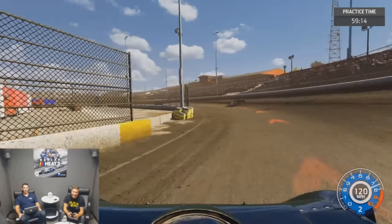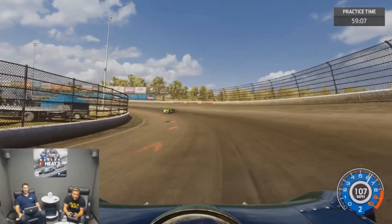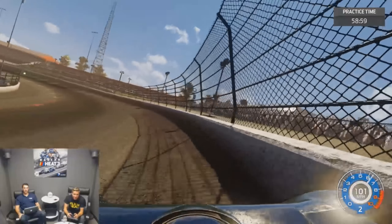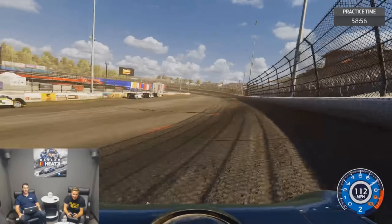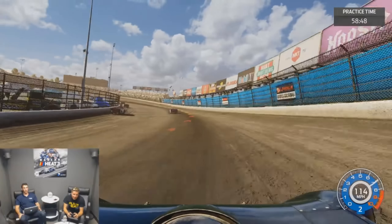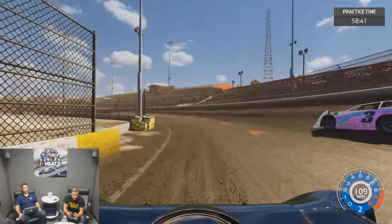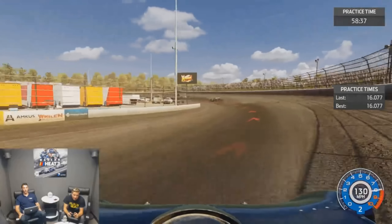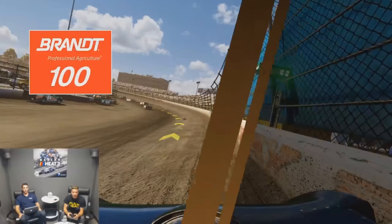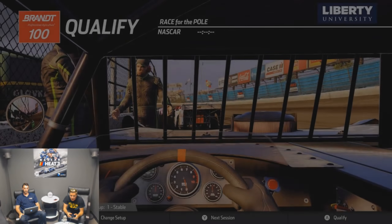Garrett put it in the wall a couple of times trying to use the high line. But the AI were kind of chilling around the middle line — they weren't really experimenting or using different lines. I want to see the bottom line, the top line, the middle — I want to see a little bit of everything. The dynamic track and how it changes isn't something we're really going to see a lot of in the game, but it would still be really great to see the AI move around and use different lanes throughout the race.